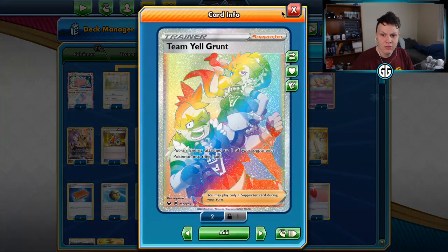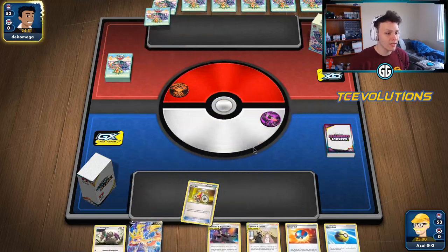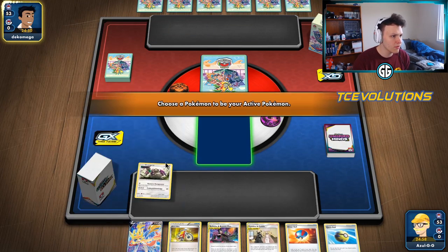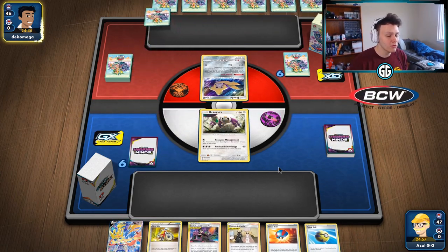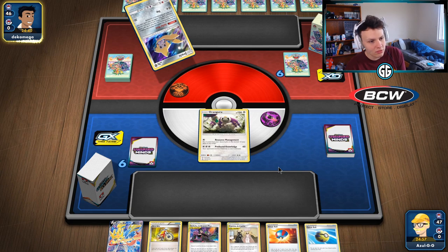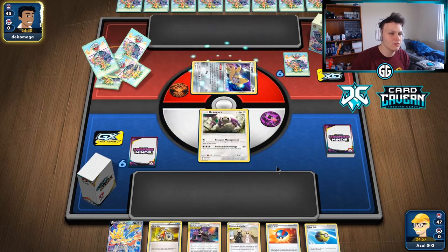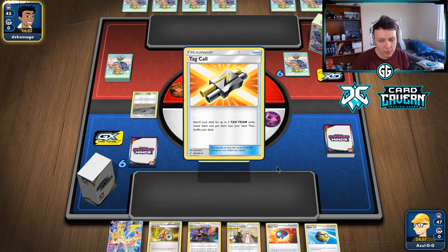Getting into our first game — we're going second. Opening hand is pretty good though: got Caitlin & Cynthia, the Orangaru Star, and the Zation. Not going to bench Zation yet because if our opponent plays Fiona they can push it into the active where we don't want it. Got a Quick Ball and a Great Ball to get some Cinccinos or Minccinos down. Game plan is to open with Caitlin & Cynthia, discard the Bryson Man, and draw three cards.